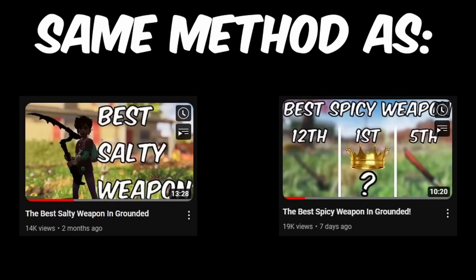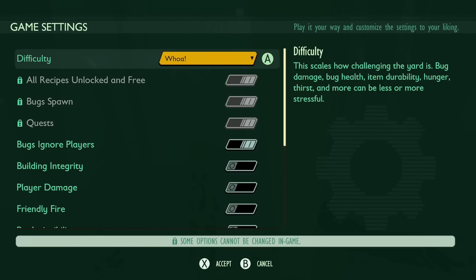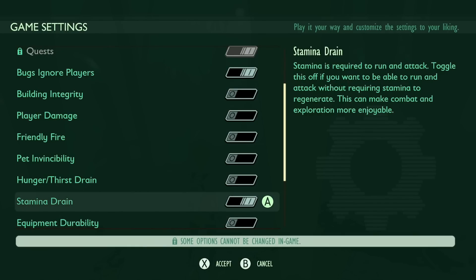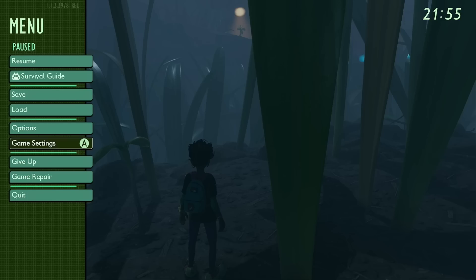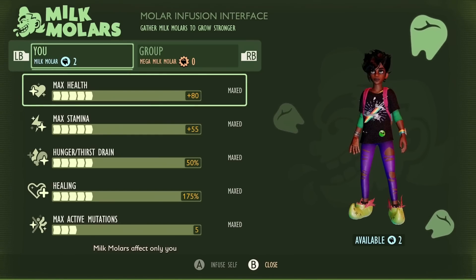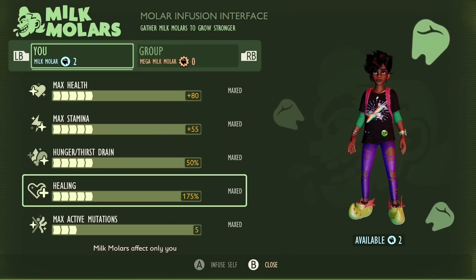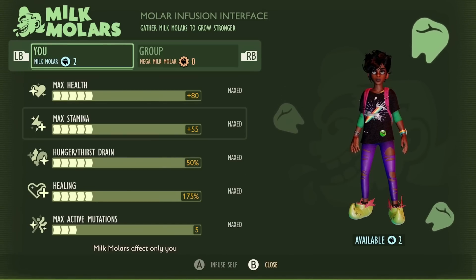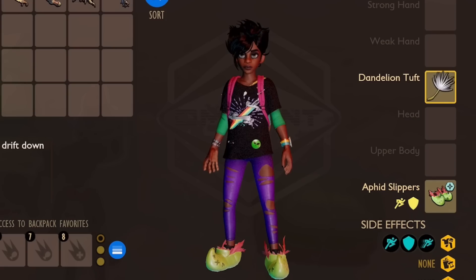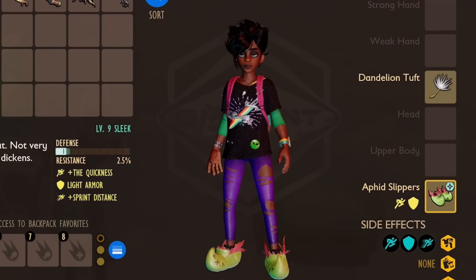The method used in this video was identical to the one used in the Best Salty and Best Spicy Weapon videos. Firstly, this test was conducted in a world on woe difficulty, with stamina drain enabled, meaning weapons that use high amounts of stamina don't get an unfair advantage. I also had all Milk Molar upgrades, as the people looking for the best weapon likely already have all of their molars spent on upgrading their character. The only mutation I used was Natural Explorer, and the only armour I used was the Aphid Slippers.